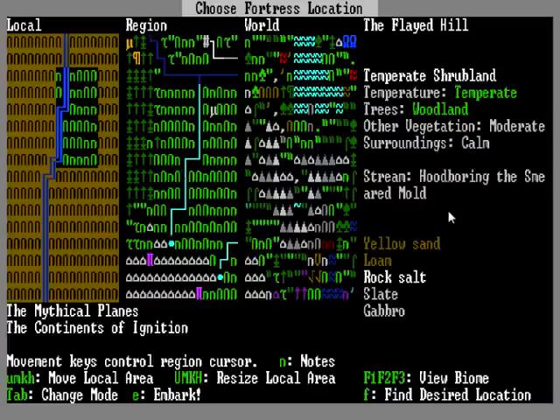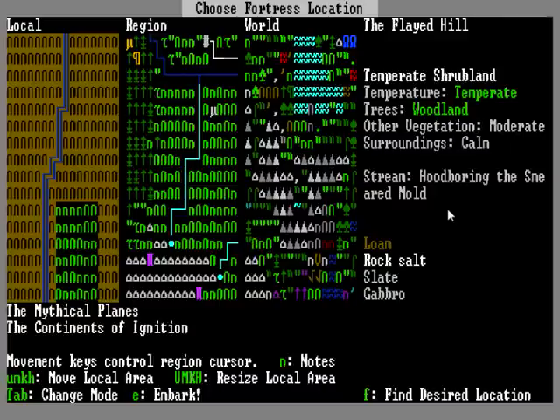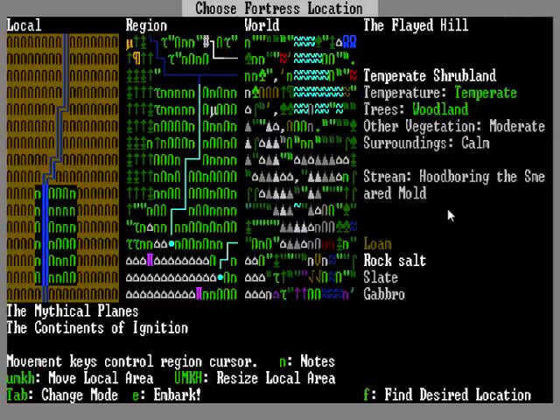That's a stream. Once you've found a place that looks kind of cool, like over this lake, you can see on the local view on the left there's lots of yellow and a box with green stuff inside it. Everything outside that green box is not in our playing area. At the bottom it says U, M, K, H to move the local area — press U for up, M for down, H for left, and K for right — and move that box around over an area that you think looks pretty cool. Also, depending on your computer it will slow down with a bigger area, so if you have a really bad computer you can press Shift and then U, M, K, or H to make the area bigger or smaller.